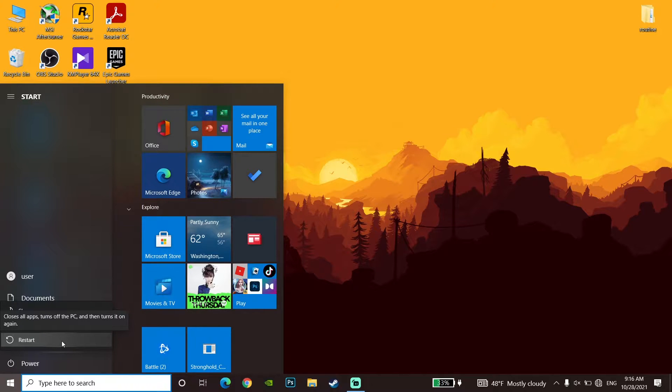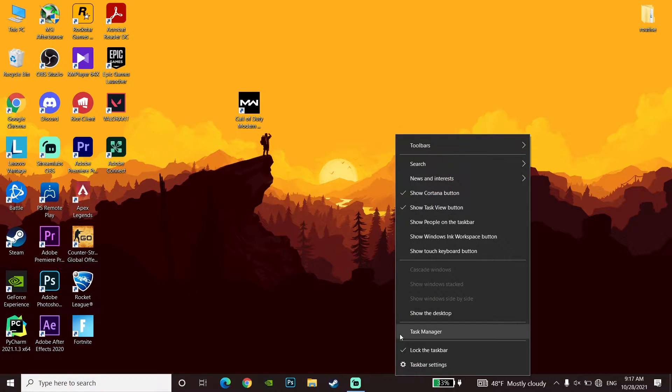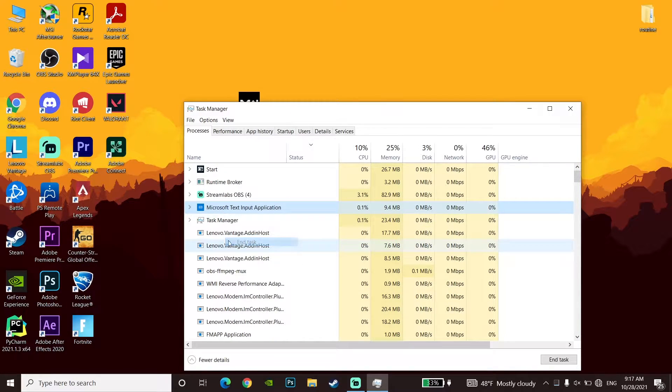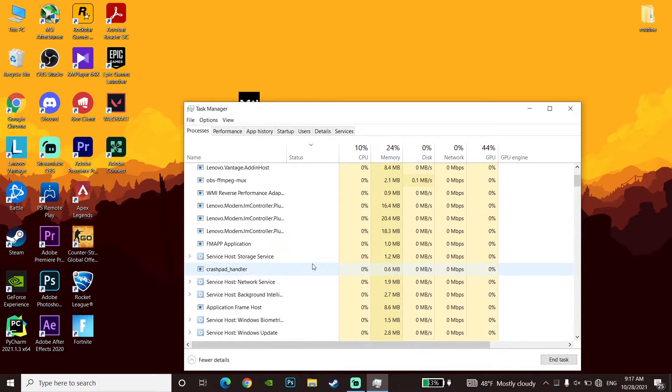After restarting, you should be able to play Call of Duty Warzone without any FPS drops or stuttering. But if that didn't work, go down to your desktop, open the Task Bar, go to Task Manager, and close your background processes like Google Chrome, Steam, Discord, or other applications. Closing background apps really helps increase your PC performance and fix FPS drops.